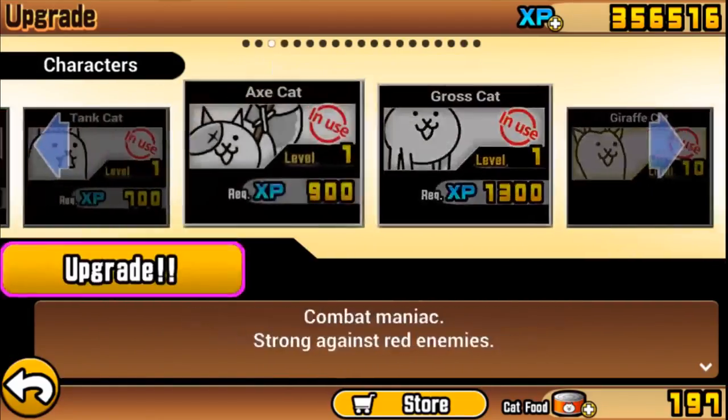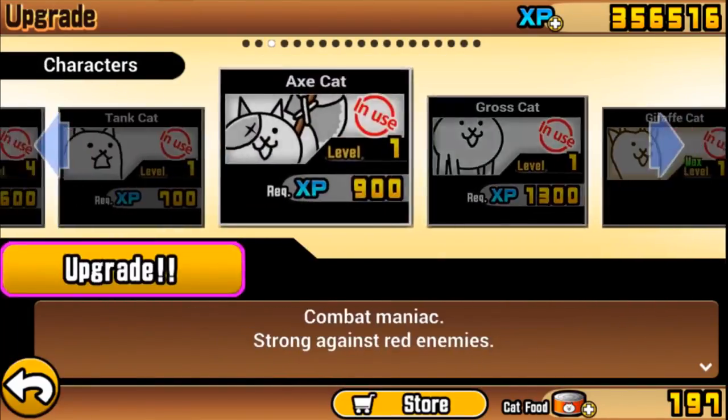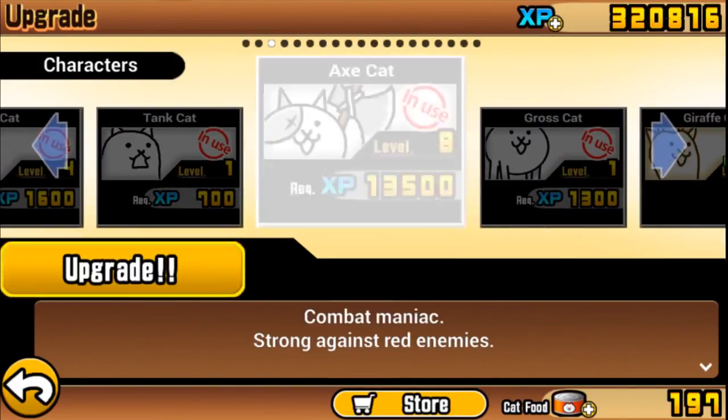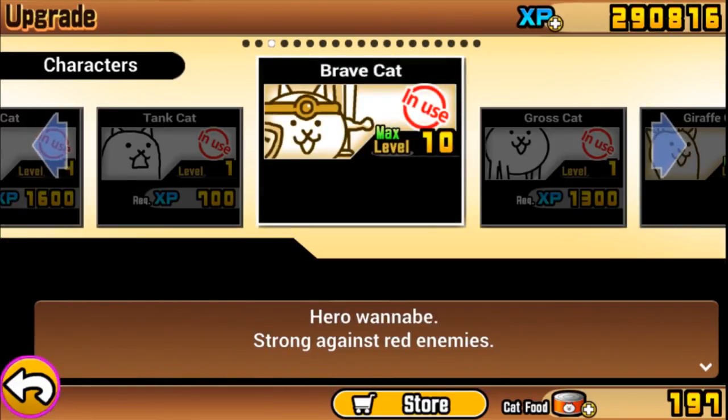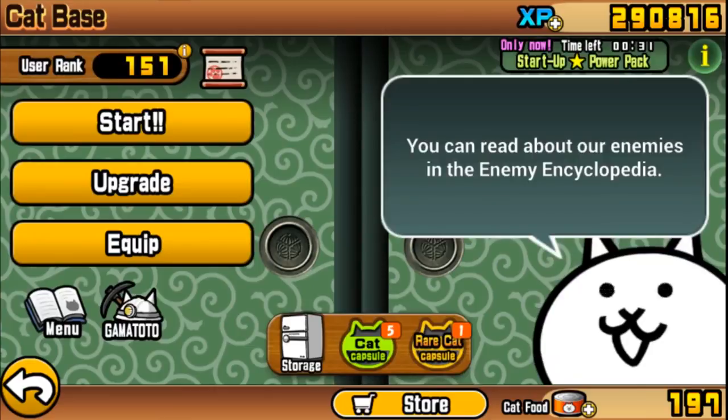Let's upgrade axe cat all the way — hopefully I have enough. 350. Let's upgrade. And there it is — he is now a brave cat, strong against red enemies. That's exactly what I need.